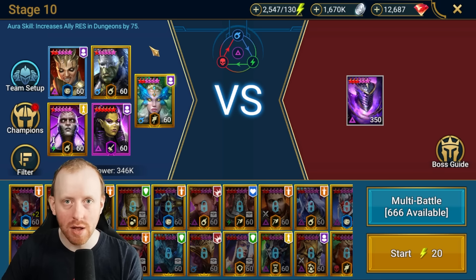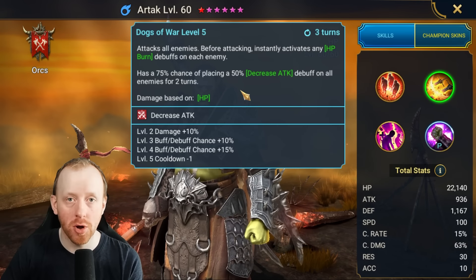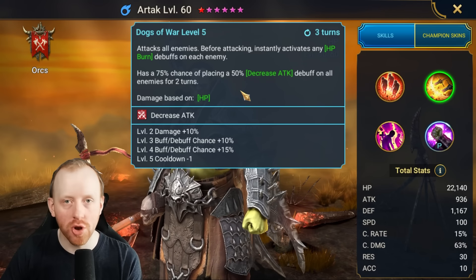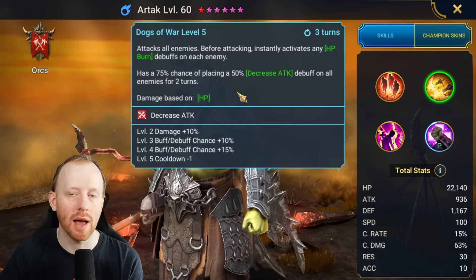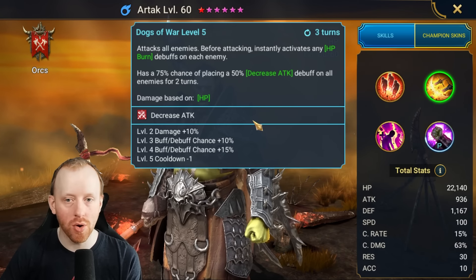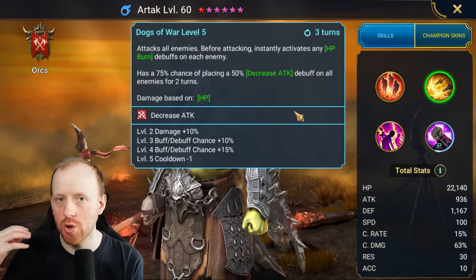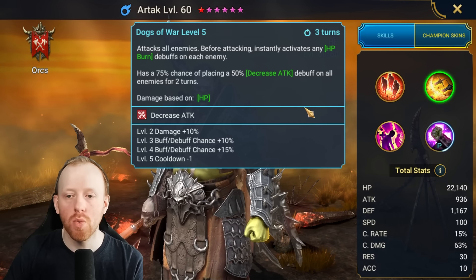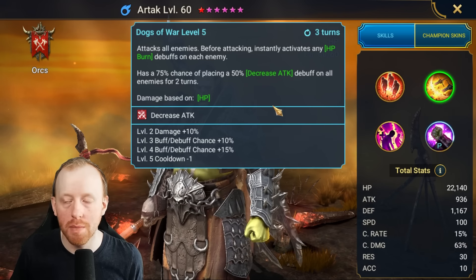At the boss, we're using Artak and Teodor. Artak is, in my opinion, the best champion in the entire game for killing Ice Golem hard. The reason is he has an AoE activation, which means he can activate HP Burn on three targets at once — whereas Walking Tombdreng or Ninja either have to attack the boss or get a single activation, which takes a lot longer. He attacks all enemies and activates all burns, which is as good as Teodor or Sisir. He also places decreased attack, which is huge given the six times attack multiplier we saw in the guide.